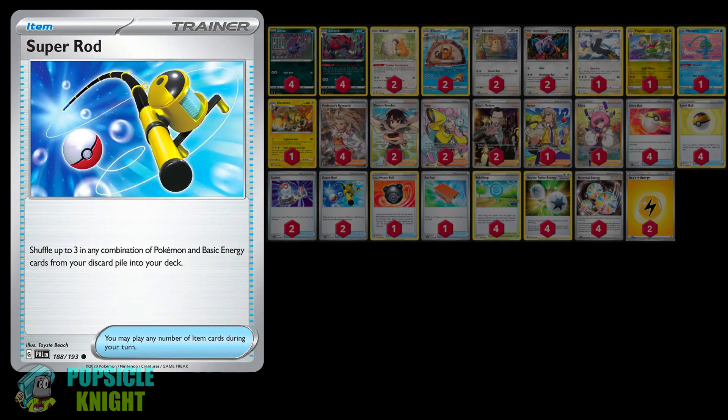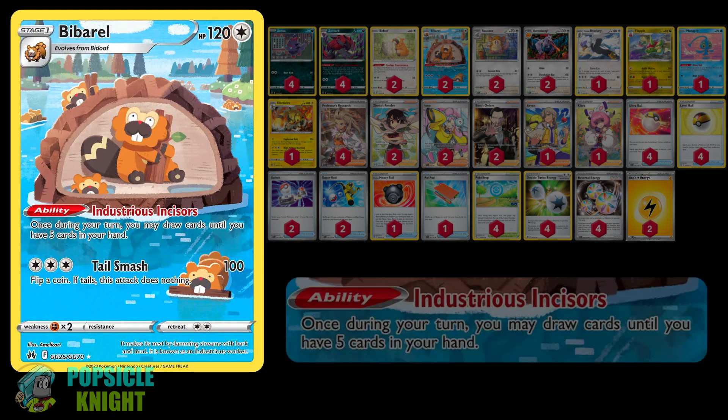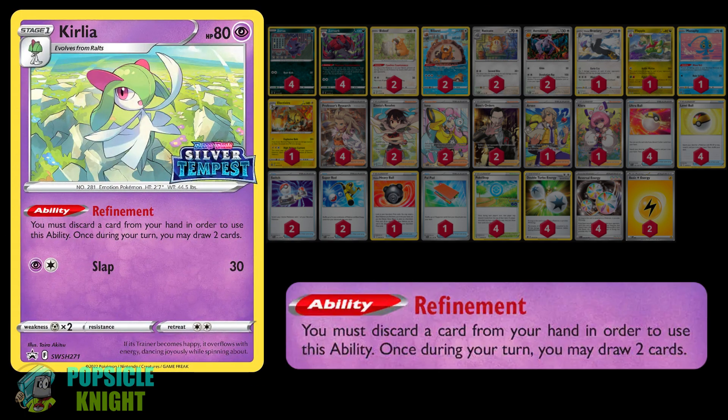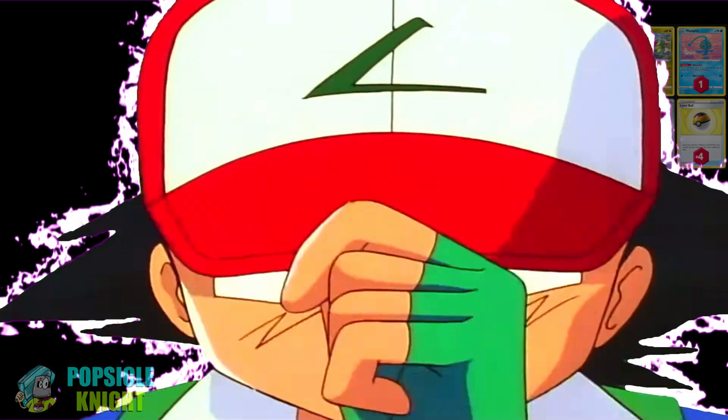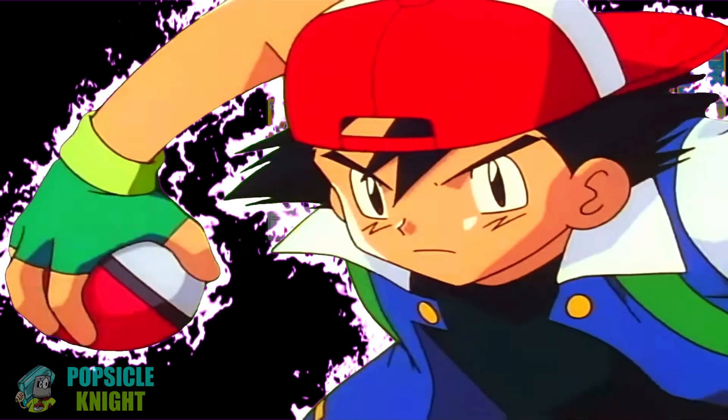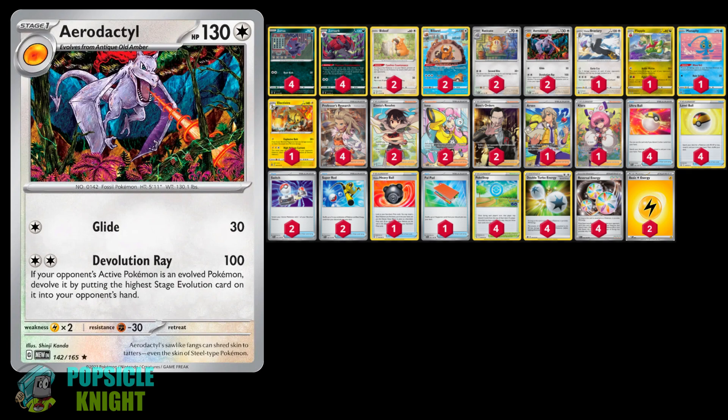For recovery cards, I have a couple of Super Rods and Clara. I'm using Bibarel as my draw engine in this build, but another great alternative is Curlia with an ability, which lets you discard one card from your hand and then draw two cards. This build is actually pretty awesome because it can face off against almost any matchup. The challenge is getting Pokemon cards into your discard pile for Zoroark, and rationing your recovery cards and special energies.